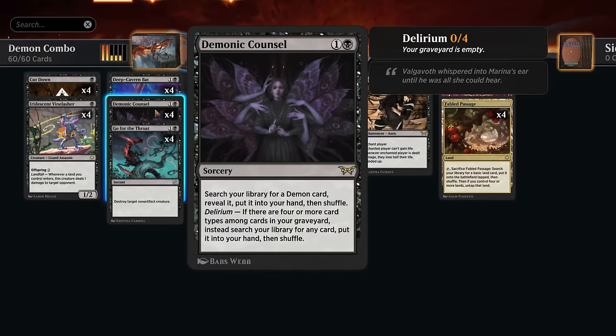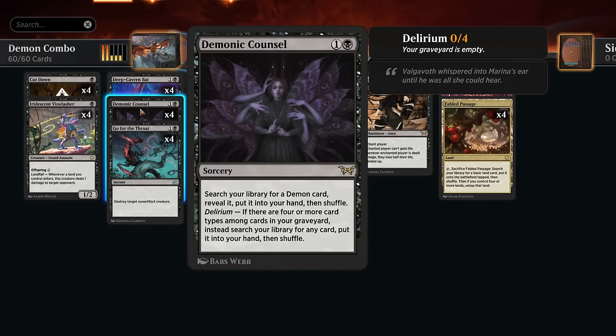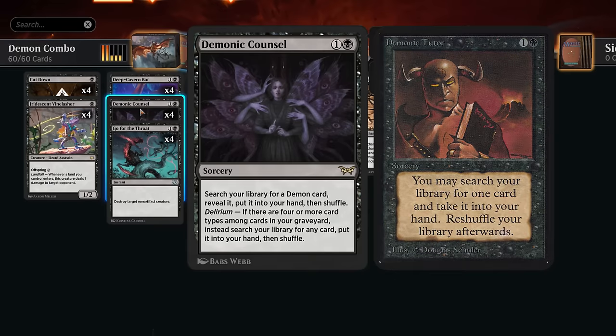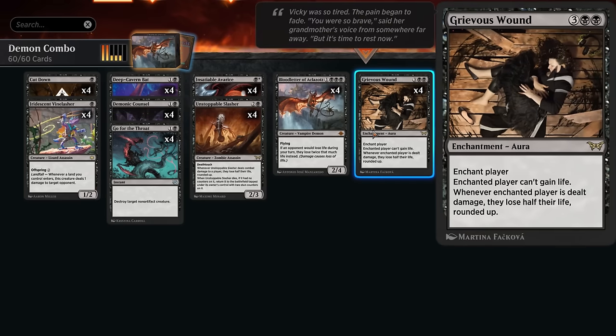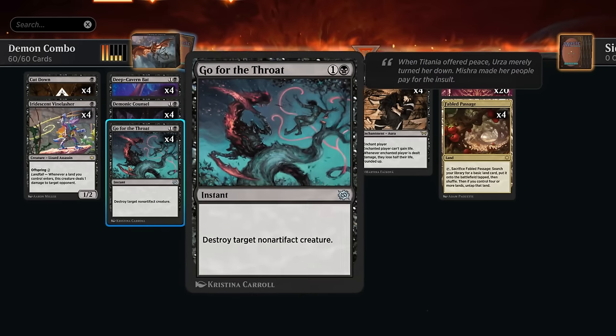Fabled Passage in our mono black deck can also enable delirium, which is relevant for Demonic Council — a two mana Demonic Tutor that lets us search up any demon. The only demon is Bloodletter, but it's one of our centerpieces. If we have delirium enabled — meaning four or more card types in the graveyard — we can search up any card in our deck like the original Demonic Tutor, potentially finding our Grievous Wound. We also have Insatiable Avarice: cast for three mana to draw three cards at the cost of three life.